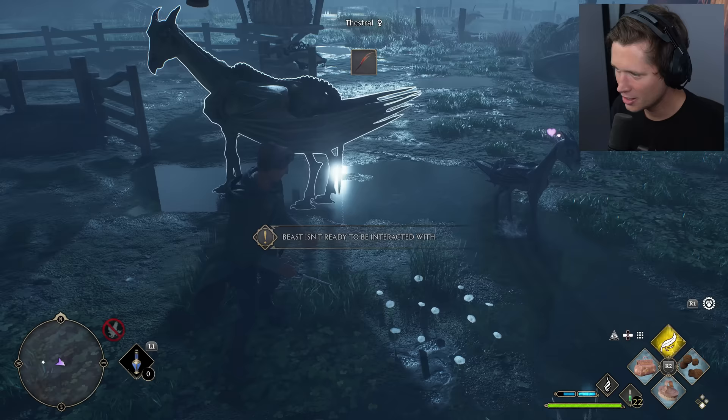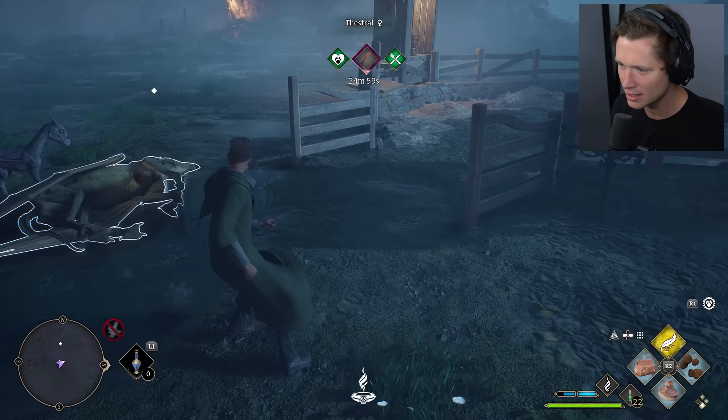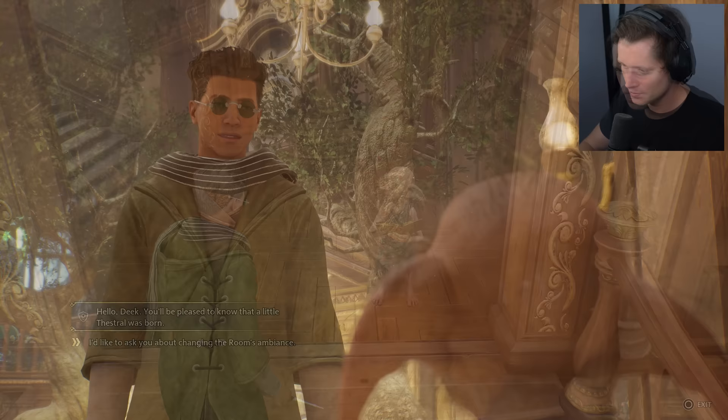I should let Deek know about the newborn Thestral. What a cute little death horse. I can take Thestral hair from a baby — sounds good. Collecting it now. You're really enjoying your belly rub. I feel kind of bad about this, but... I don't know how much better I am than the poachers, because we just keep popping these things out and we're going to keep making 120 Galleons per baby.